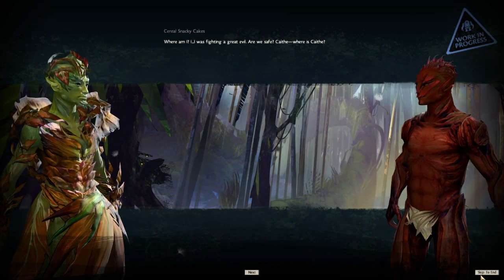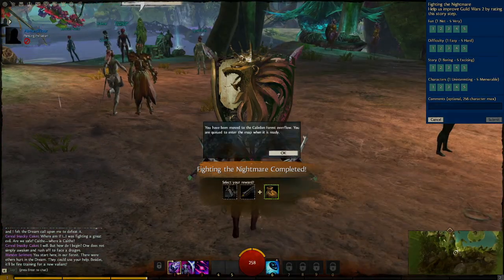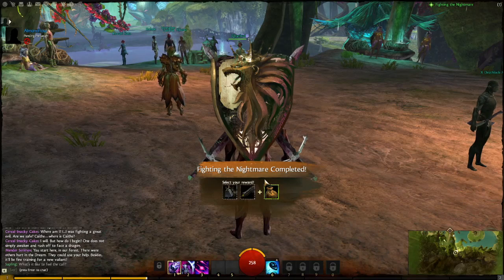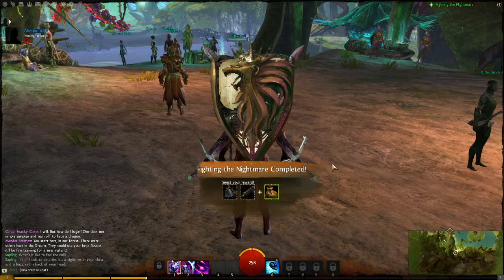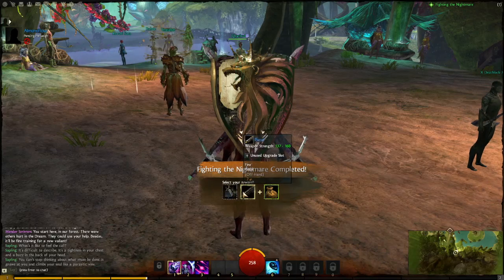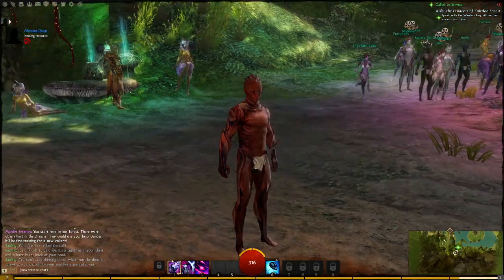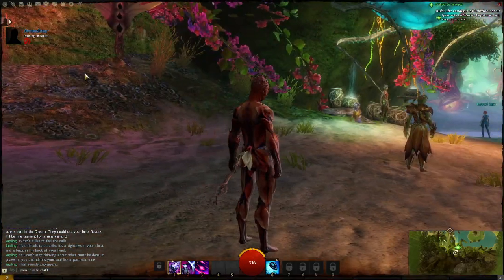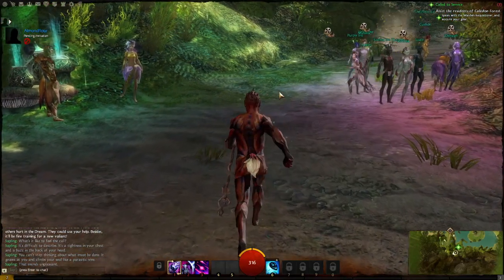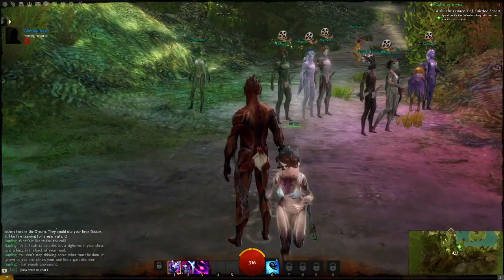What happens is you come out of the dream without any equipment. On your screen, a reward will pop up. For me, I've got a wooden focus and a pistol that I can choose from, plus I get a leather bag. I'm going to go for a pistol, just to show off the ranged attack stuff. This particular race starts out with no equipment — you have to go talk to the quest givers here. It looks like you're still spawning in.